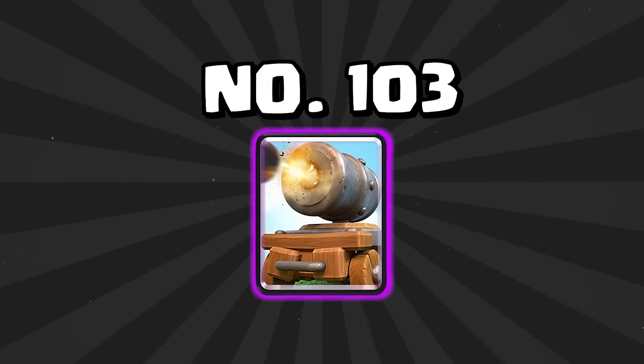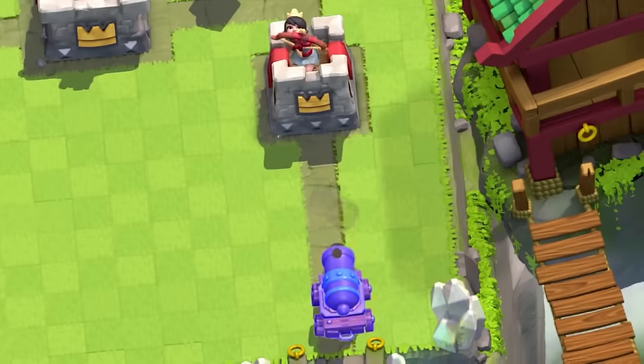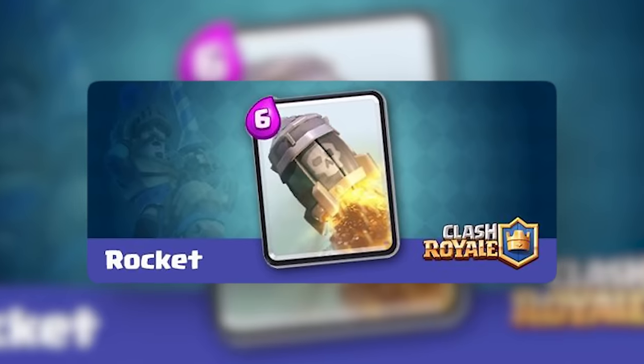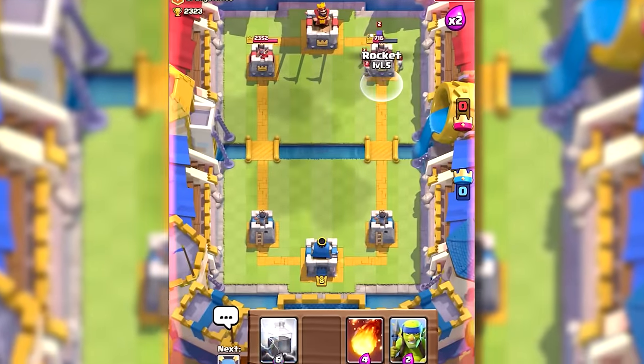At number 103 is the Cannon Cart. It's not that bad of a card, but it's very clunky, so it moves far down this list. If you find the right deck for the Cannon Cart — which happens about once every two years — it can be alright. At number 102 is the Rocket. The Rocket has fallen so far; it used to be one of the most annoying cards in the game and a win condition. Log Bait used to be so much better, but ever since it got huge nerfs, the Rocket has fallen far on these rankings.